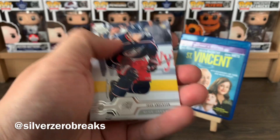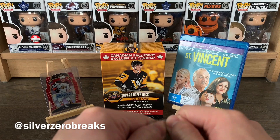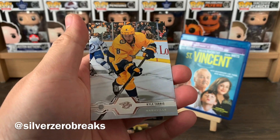We still got a few more packs to go but already went through all the young guns. Josh Anderson, Dylan Strome, Frans Nielsen, Doug Hamilton, Nathan McKinnon, Brad Richardson, Jared Spurgeon, and Mike Green - three more packs to go, likely no more young guns. It's a little disappointing we only got those two young guns so far. Matt Dumba, Max Pacioretty, Philippe Danault, Martin Jones, Henrik Lundqvist, Tyler Bertuzzi, Brett Pesce, and Kyle Turris.